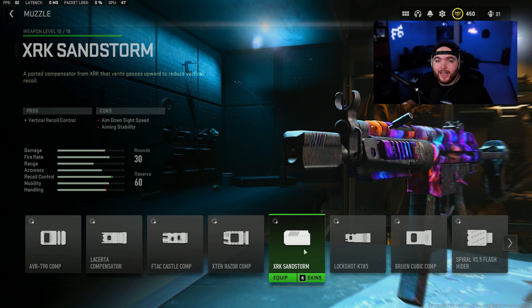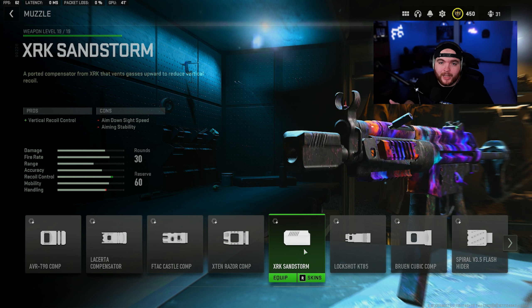The muzzle on the Lockman Sub is the XRK Sandstorm. This helps with vertical recoil control, though it does take a hit to aim down sight speed and aim idle stability — but it's not that big of a deal.